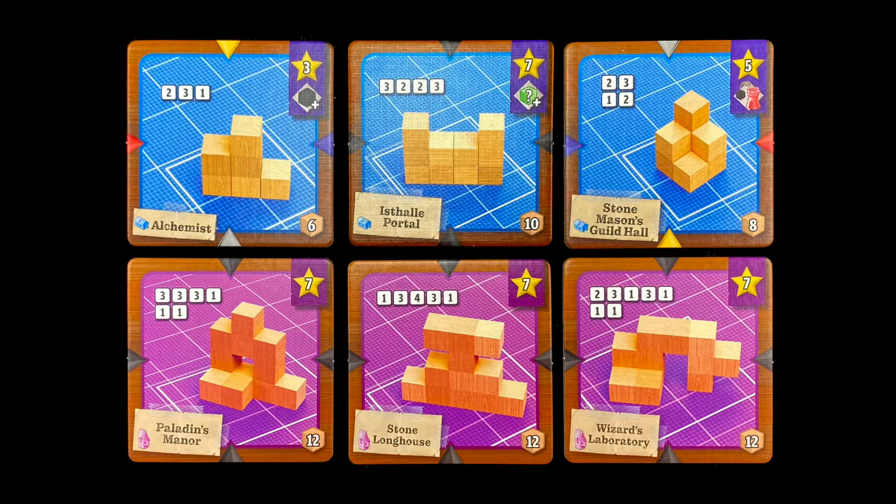The point of the game is to collect resources to build these tiles. Once you've gathered the necessary building resources, you can build the structure on your turn instead of drafting from the offer. Your opponents will confirm that it's correctly built, and you collect the reward if it is.